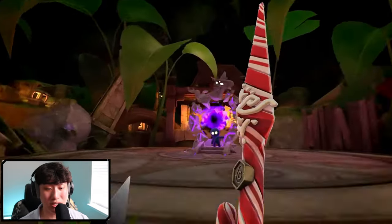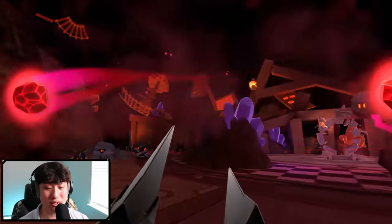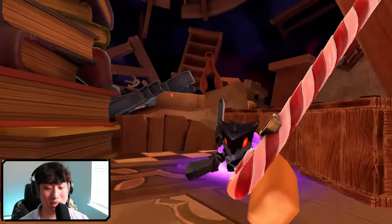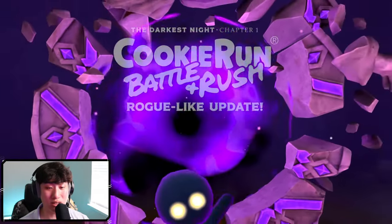We do have the classic enemies. We got some daggers, maces, crossbows it seems like. And we got avocado right there.